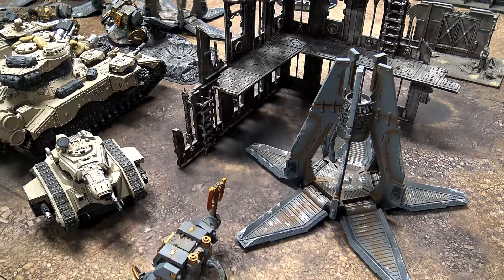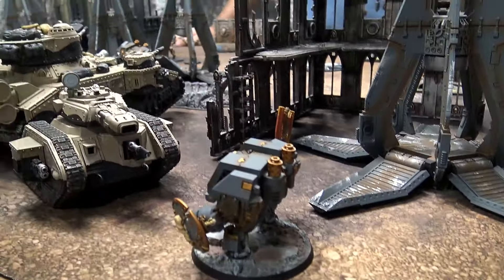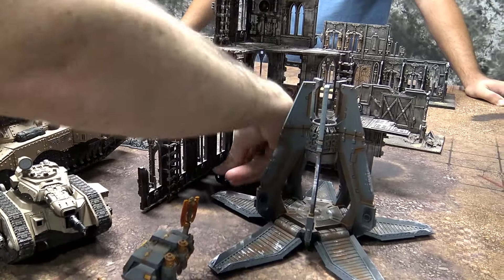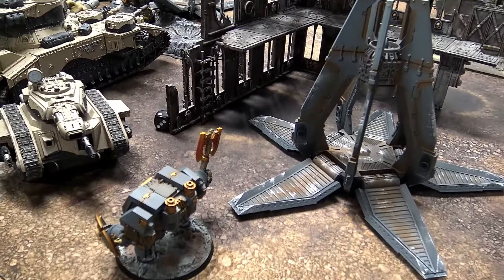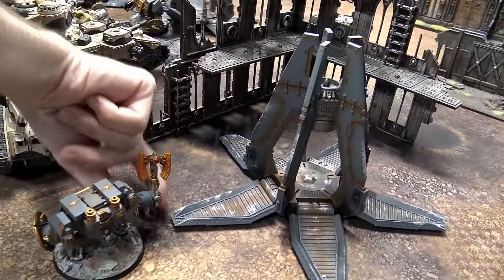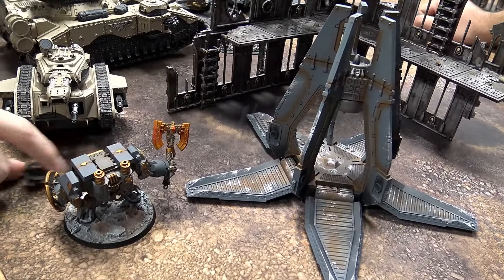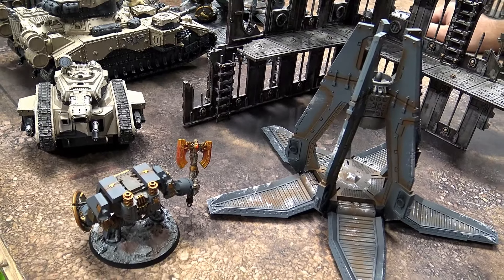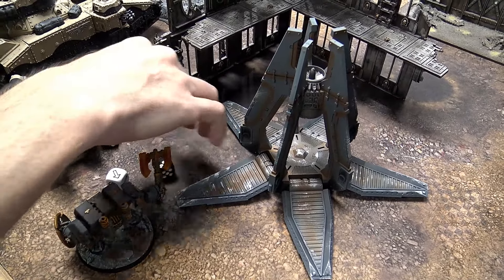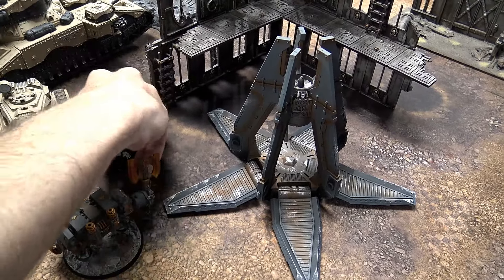One hit on the multi-melta — needed a three to wound, didn't get it. Lascannon — dead hit, it pulls right up in there. Hitting on a three, that is so sick, but the dreadnought survives. Plasma blast — way off in the middle of nowhere. Another miss, and the last one also misses. Rolling a scatter of seven inches — measuring it out to confirm it's impossible to hit. Dead center of the template is three inches away from target — confirmed impossible.